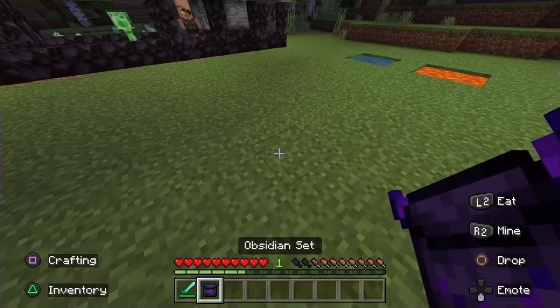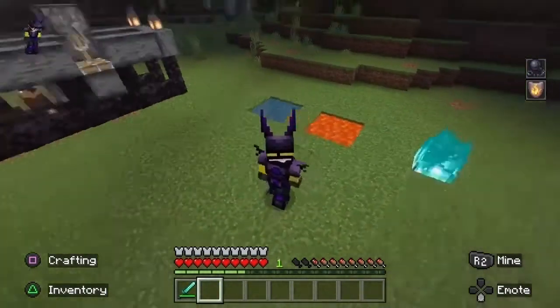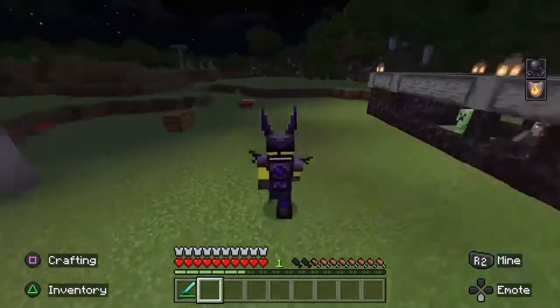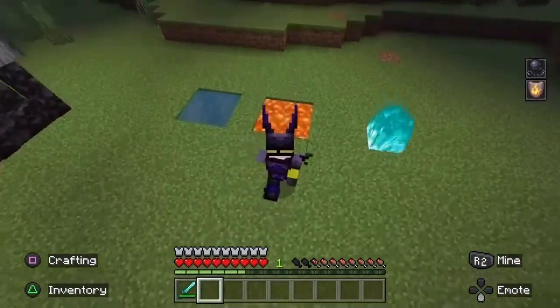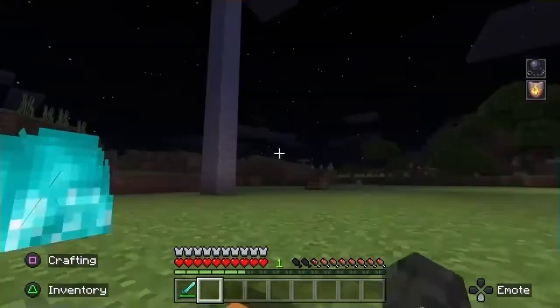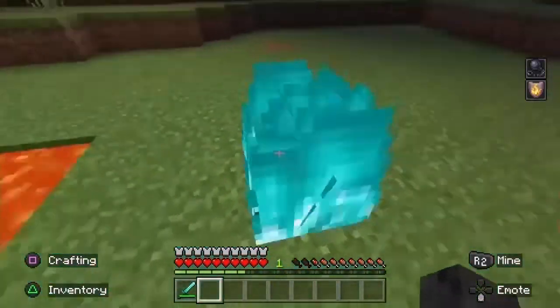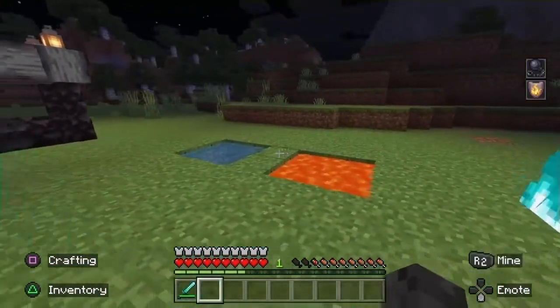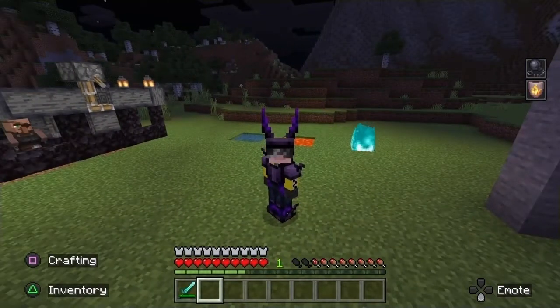Next we're going to try on the obsidian set, which makes you invulnerable to lava but gives you slowness 2. Now that I'm experiencing it, it's not as bad as I remember. I'm going to step into this lava and be completely fine. I believe it also works with fire as well — yeah, completely fire resistant. Not a bad trade, honestly, if you're tired of dying to lava. But the slowness sucks.